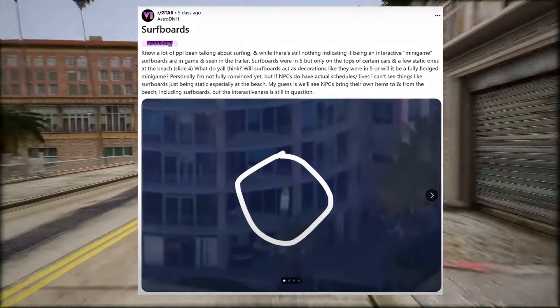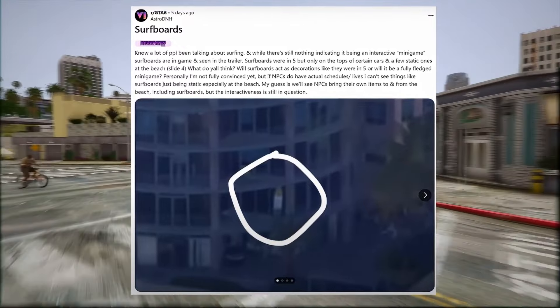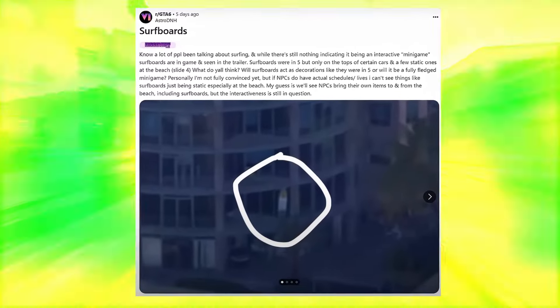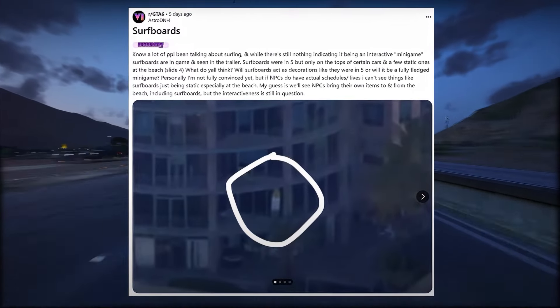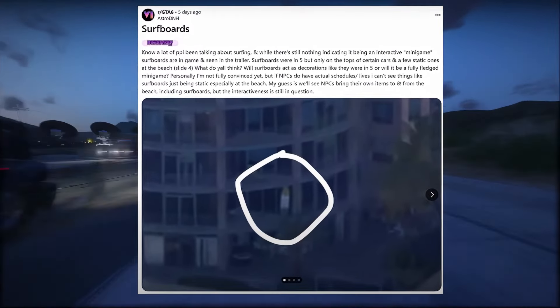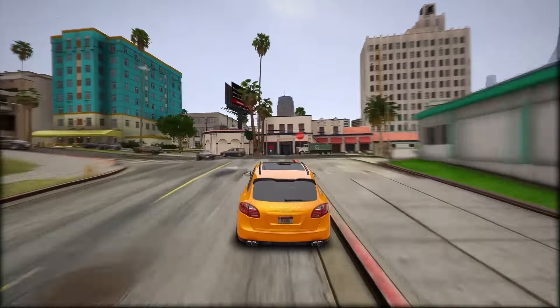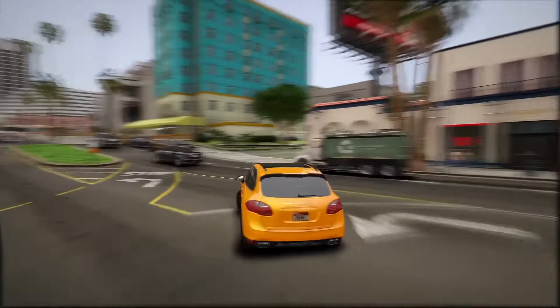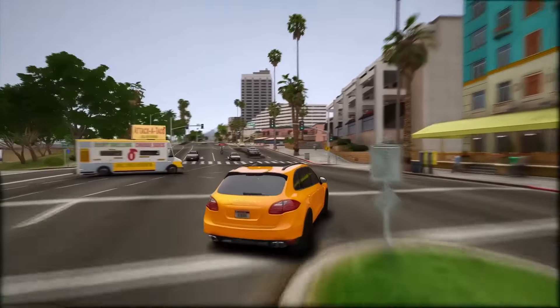Personally, I'm not fully convinced yet about surfing as a mini-game, but if NPCs do have actual schedules and lives, I can't see things like surfboards just being static, especially at the beach. My guess is we'll see NPCs bring their own items to and from the beach including surfboards, but the interactiveness is still in question. From the leaks, there hasn't been any information indicating that surfing will be an interactive activity in the game. Nonetheless, there have been numerous articles discussing this possibility, with one major leak allegedly hinting at surfing debuting in the series, indicating Rockstar plans to improve water physics and introduce several water-based activities.